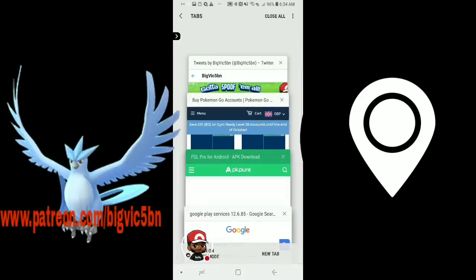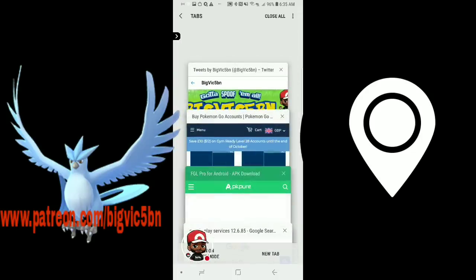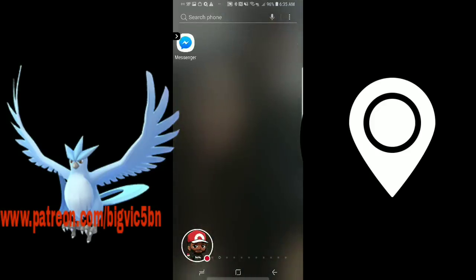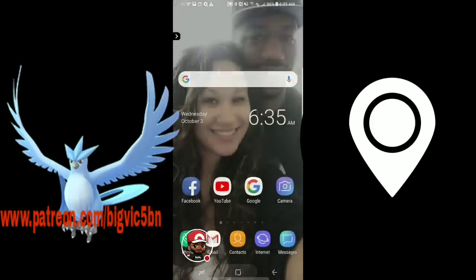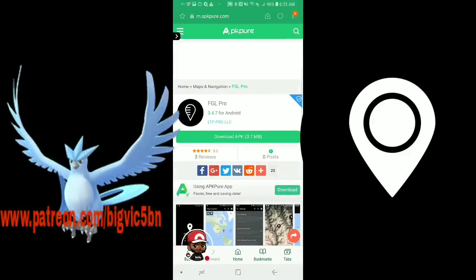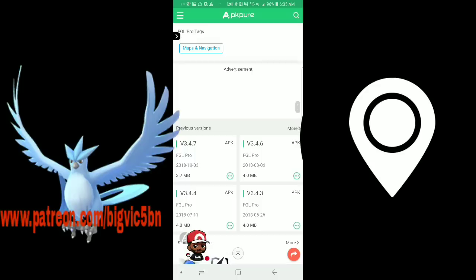Check me out on Twitter at BigVic5BN, same as my username on YouTube. All right, so for the spoof, first thing we're gonna do is download FGL Pro. Now this is the APK — this is where you come to get the app itself, whatever version you need. Right now since the app just updated, I'm gonna say as of yesterday it was technically on the Google Play Store.